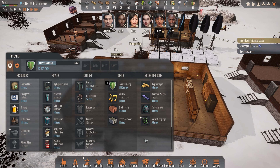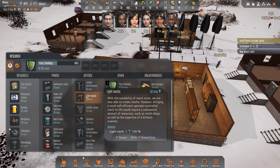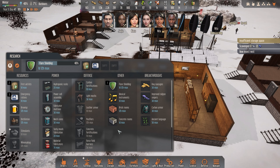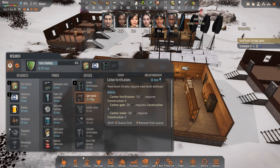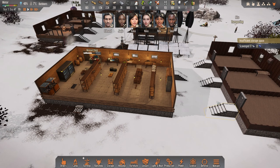For flare shielding, I definitely want to go with the light mix. We haven't tried hydroponic racks but that's two days — I think let's go first aid kits and emergency rations first, then carbon fortifications, then the light mix, and then we can move on.